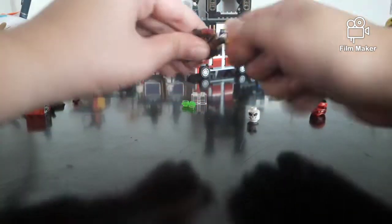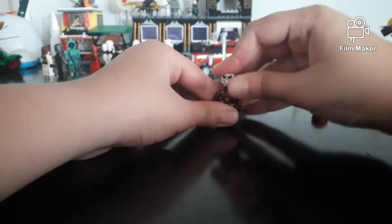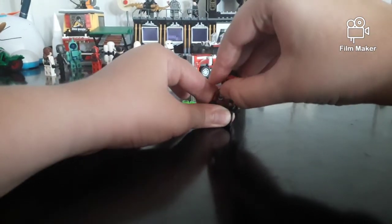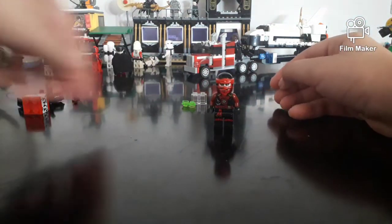For his head, throw everything here — you need the skull mask, the ninja one, which looks like this.